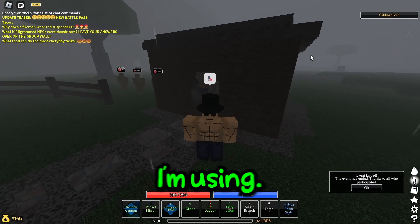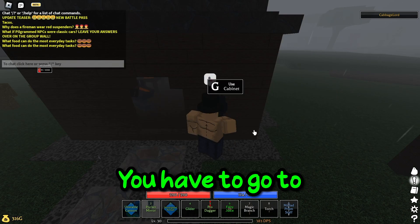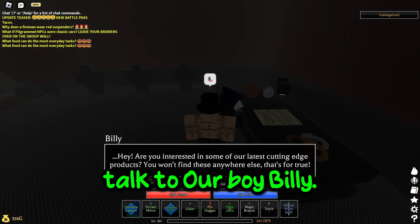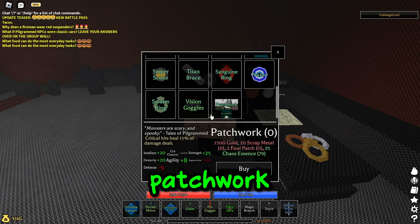Now I'm going to show you guys how to get the items I'm using. Patchwork armor and sniper scope — you have to go to the observatory and craft it. Talk to our boy — what's his name — Billy. Sniper scope, patchwork.